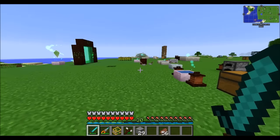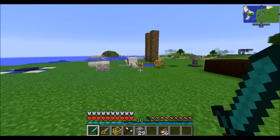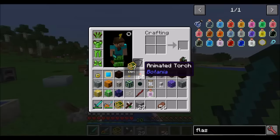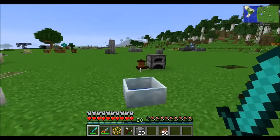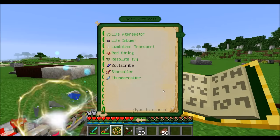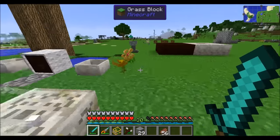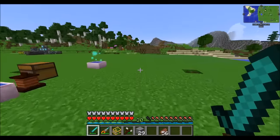Hello everyone, this is Direwolf20 and welcome to episode 6 of this extremely long mod spotlight covering everything you need to know about Botania. Today we're going to be looking at some of the cool automation things that you can do with magic. There's a bunch of nifty stuff to check out today, and we may be jumping into some of the ender artifacts. So let's get started because we've got a lot to cover.